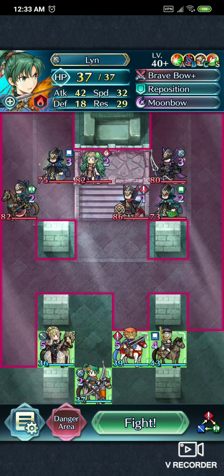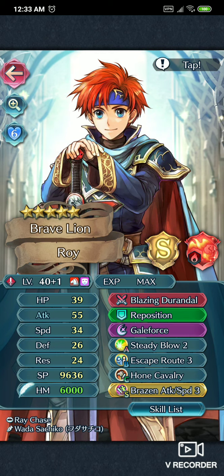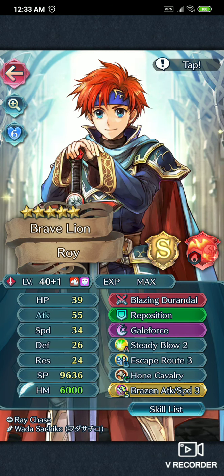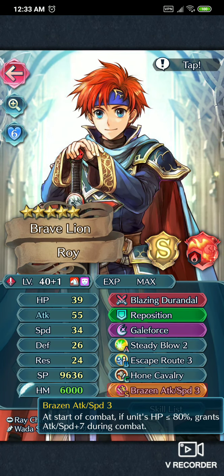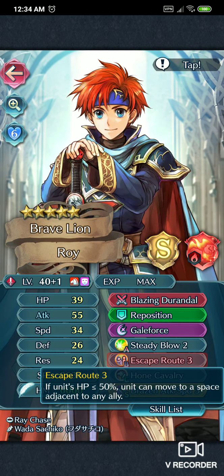So what I did was — the stars — Roy, he's plus one, he's plus attack. I actually just summoned him through the free summon. I was trying to get Nia, but I got another Brave Lion Roy instead, so that's awesome. That is key — the Brave Attack Speed 3, Escape Route 3 is key. Pretty much all this, you need all this stuff.